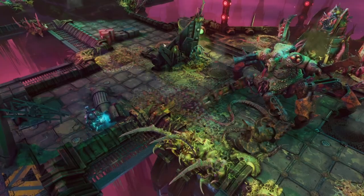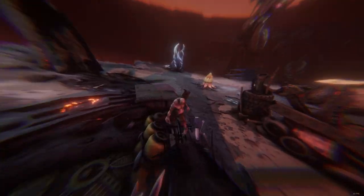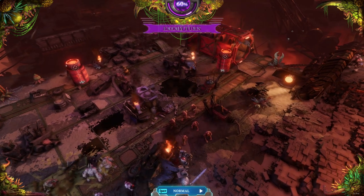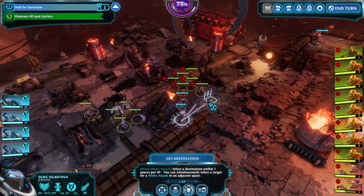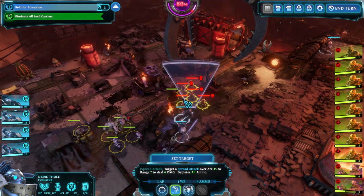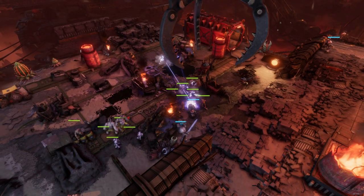So now you know the Grey Knights make James Bond look like Mary Poppins, let's explore the classes you get to play with. First up, the Justicar — a warrior that can charge through obstacles and enemies in his path, and can also boost the action points and willpower of an ally. Willpower, by the way, is what the knights use to power their electrical psychic abilities. The Interceptor, my personal favourite, can teleport between locations to get behind the enemy and switch places with his brothers. The Purgator is a heavy ranged weapons specialist that can blind enemies and make allies do more damage with ranged attacks. And then there's the Apothecary — your typical medic — who heals with battlefield medicine abilities and generally buffs allies.